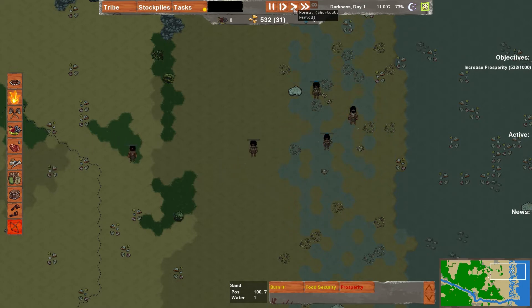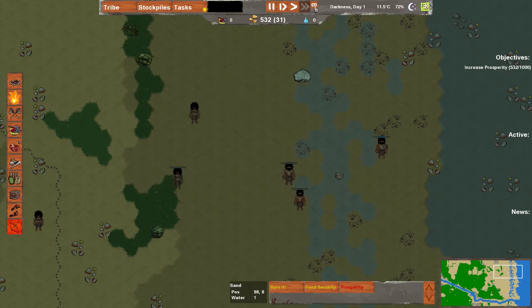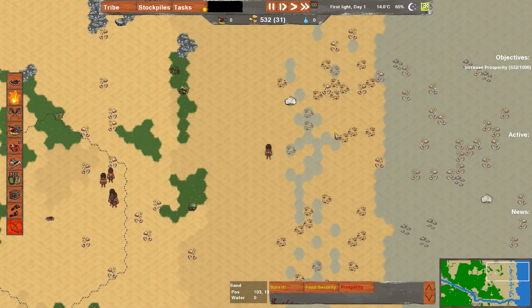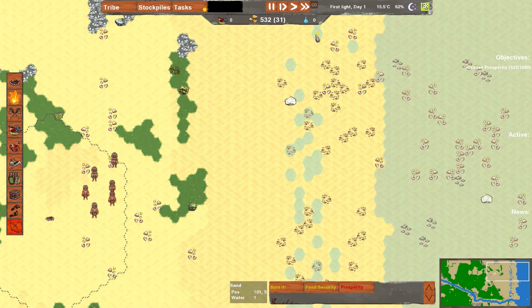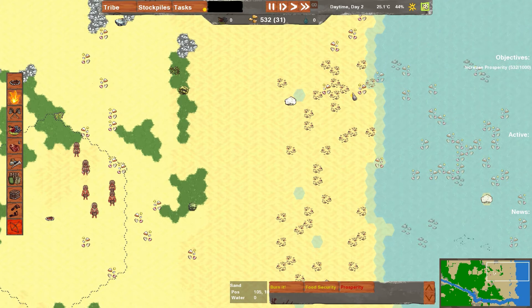So overnight you can see we can get some crabs here. Now that it's daytime, what happens is the tide will come back up. After a while you can see we have some seashells as well and some fish. Here comes the tide — the tide comes back up. And then it will wash away all these crab holes.